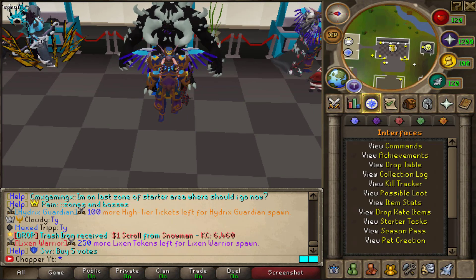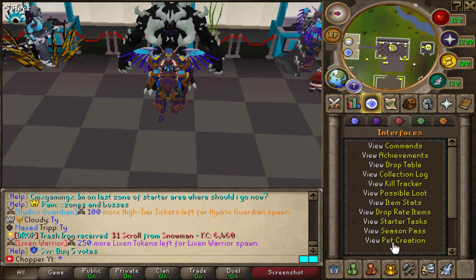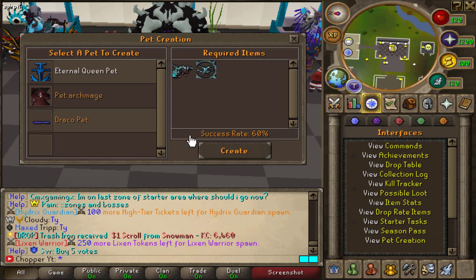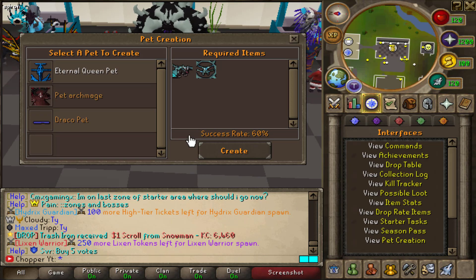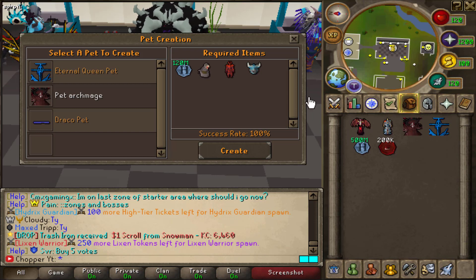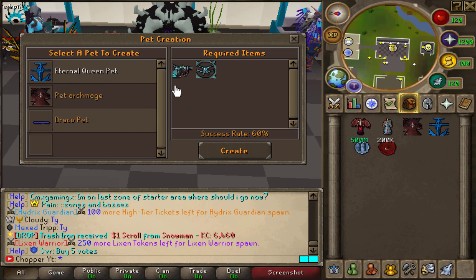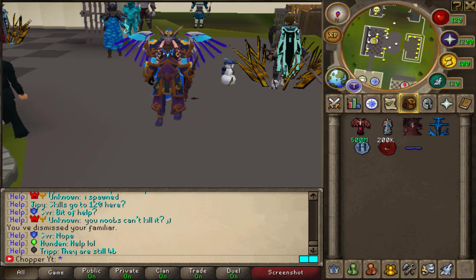The first thing I want to show you guys is their 100% custom pet creation. If you go to the quest tab and click the red little interface, then go down to pet creation, you can actually create different types of pets inside the game. They even have a success rate so you know what pet you'll get. Once you try to upgrade, you have a chance of losing your items, so be very mindful.